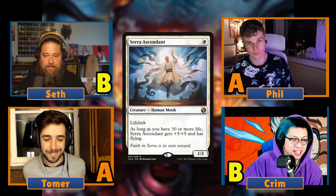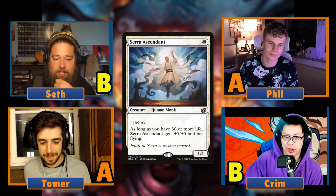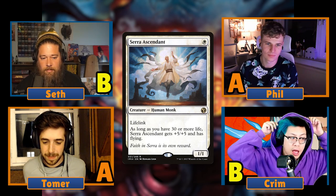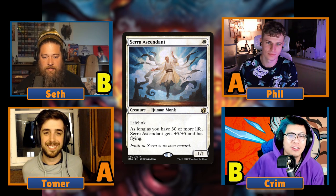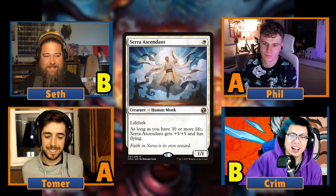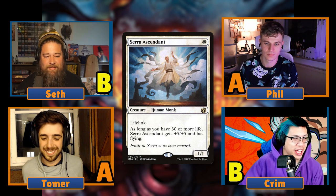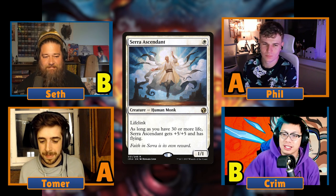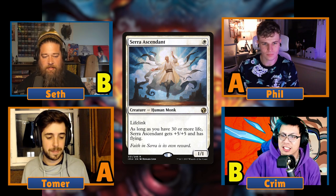We'll move on to Krim. I'm going to be talking about a few white one-drops this week. One of the all-time greats from the start of Commander was Serra Ascendant. It's one white mana and it gets +5/+5 if your life total is above 30 — so it's a 6/6 with flying and lifelink. In Commander you start at 40, so it was a powerhouse one-drop. But in the current year, I want to talk about it not because it's still busted, but because it's fallen quite a bit since it was an all-star.